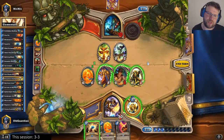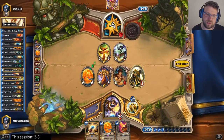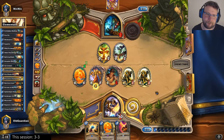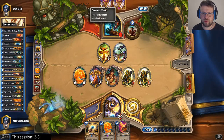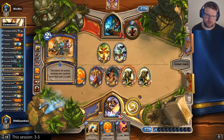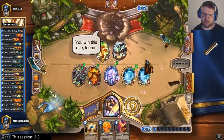Do I now push face for 14? I don't have all day to set up lethals — it's time to push. Test that one taunt minion. It does some pretty big stuff. Devolve is not going to help at this point — those were too high mana cost minions.